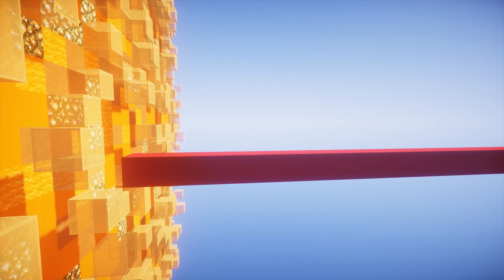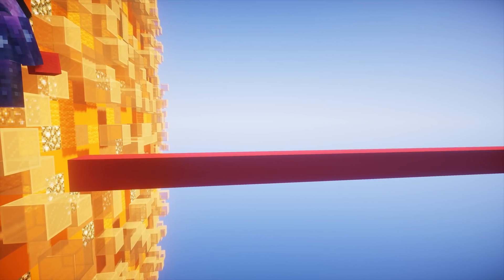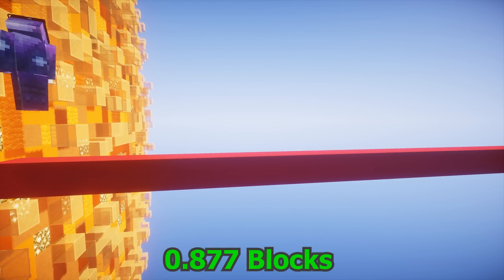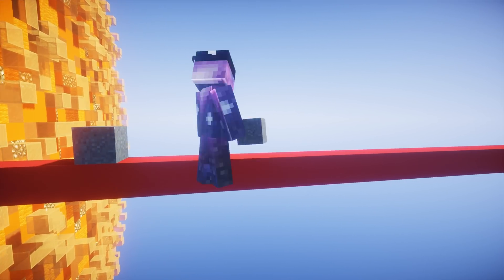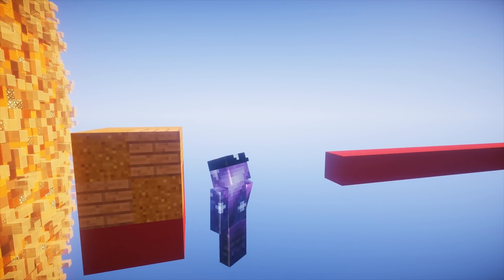The closest planet to the sun is Mercury with a radius of 1,516 miles, and that gives us a planet in Minecraft of 0.877 blocks high. So for all planets I'm going to round to the closest integer. Next we have Venus with a radius of 3,760 miles which converts to a planet 2 blocks high.